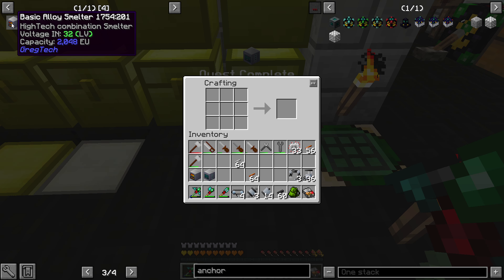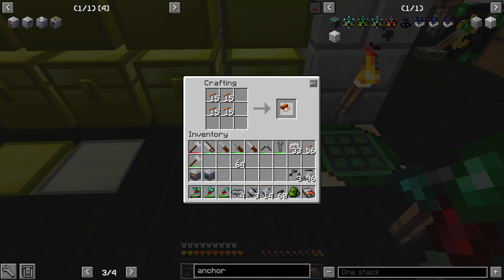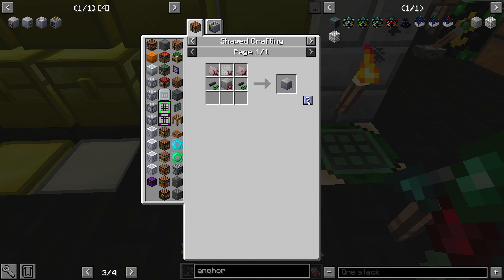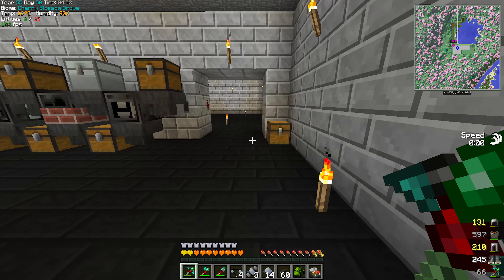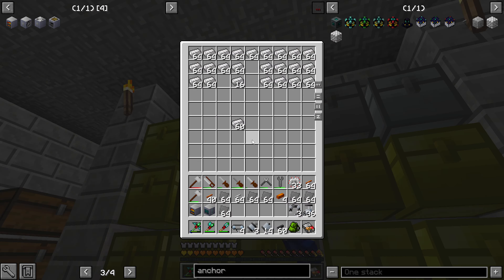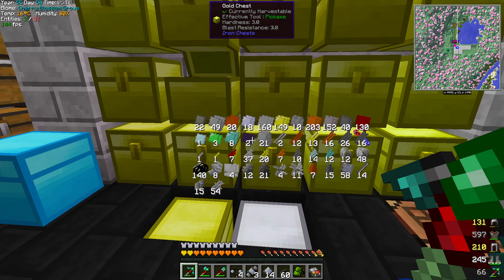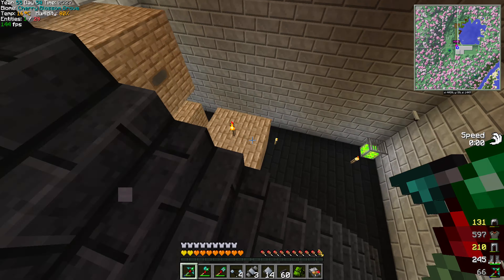Looking at the electric furnace — it wants a bunch of these guys, the tier-2 circuits. One, two, three, four — there you go. There's the electric furnace. Then you have the brew stand — can't do that because you don't actually have a brew stand. You either have to find one in Twilight or the Nether, or magically craft it with Thaumcraft, which is not too bad. We're just not there yet. I'll grab our glass here — this is the chemical bath. Useful eventually. The alloy smelter we use non-stop, definitely been a useful block.